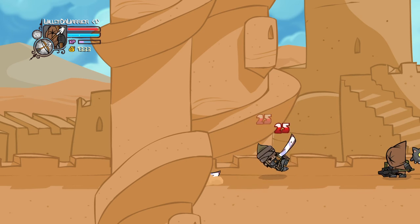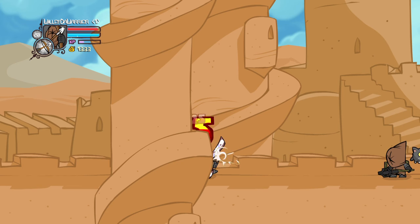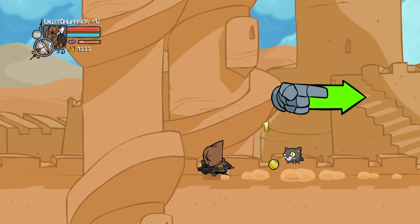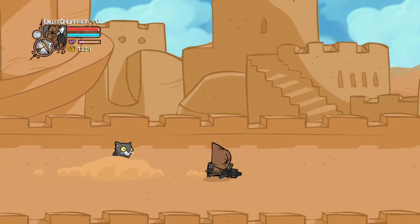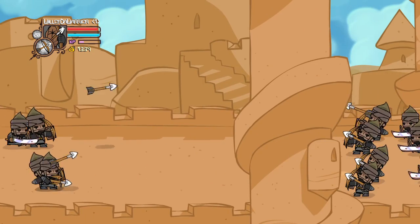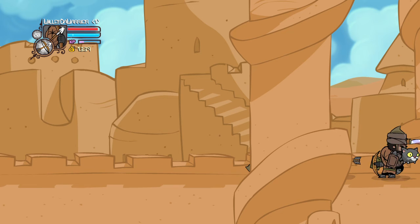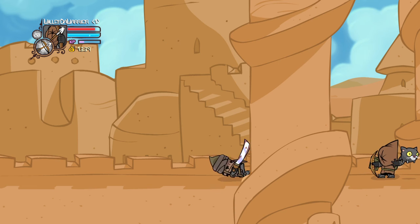I don't know why whenever those archers come out, they arc their shots. I think it would work better if they all just fired straight — I don't ever remember getting hit by those or them even getting close, because they just fly over you. It'd be more threatening if they went forward in a continuous line, because then you'd have to block or jump.